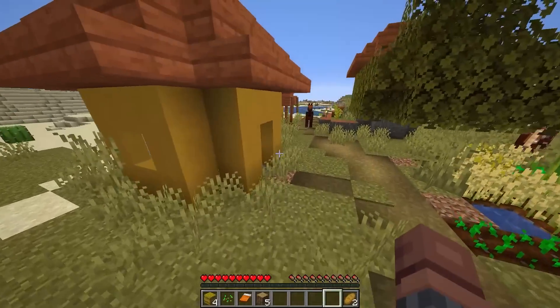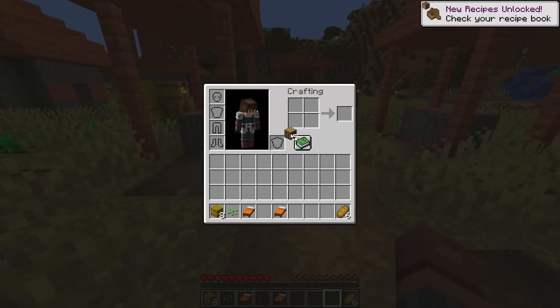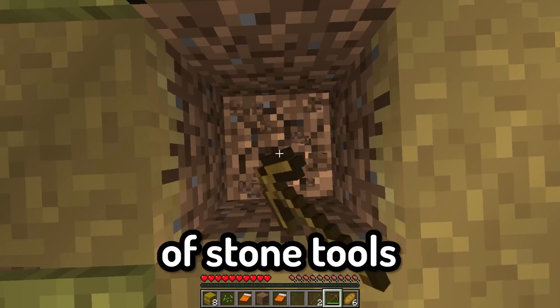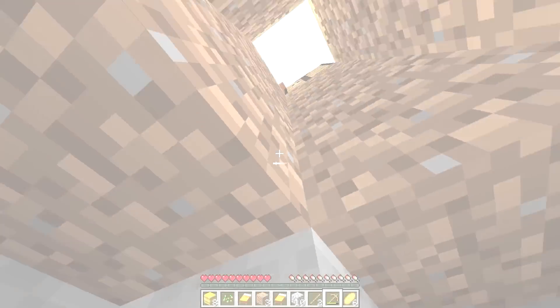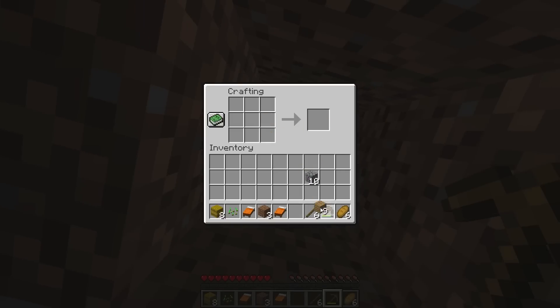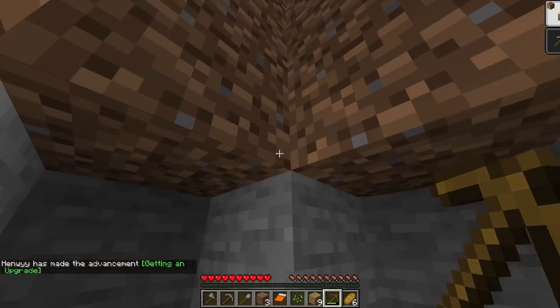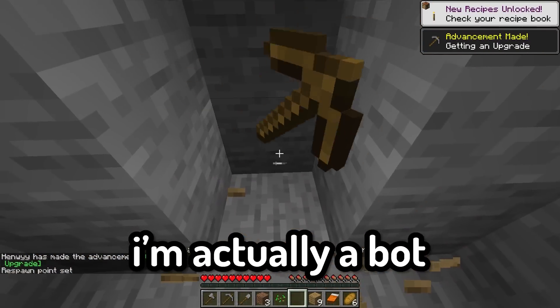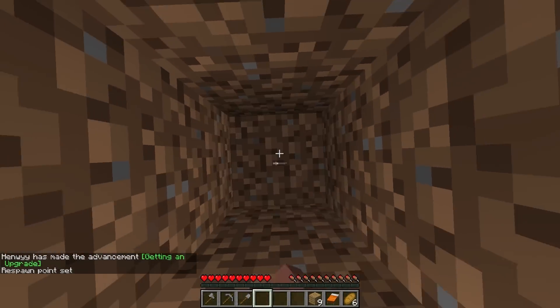Let's get ourselves some hay bales, a couple beds, some more food. Let's get ourselves some stone tools — I think it's about time we get a little bit of an upgrade here. Let's get a full set of stone tools really quickly: pickaxe, axe, and shovel. We can just use the axe instead of a sword.